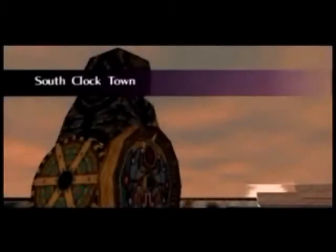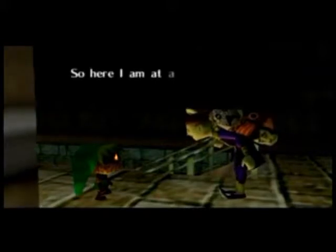You team up with a fairy named Tatl, whose brother Tael is still with the Skull Kid. Tattletale - get it? You end up in a land called Termina, which is a world parallel to Hyrule. You find the Happy Mask Salesman there - you know, the guy who owned the Happy Mask shop in Ocarina of Time. He gets a bigger role here, but it turns out he's a bit of a nutcase too. He sets you with the task of getting a mask called Majora's Mask back from the Skull Kid.